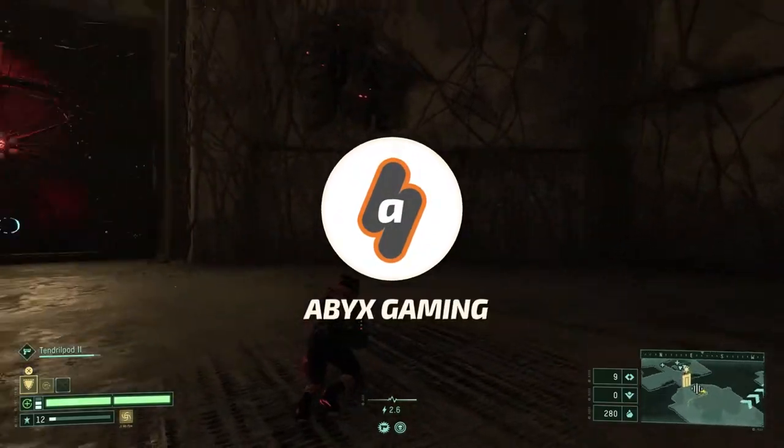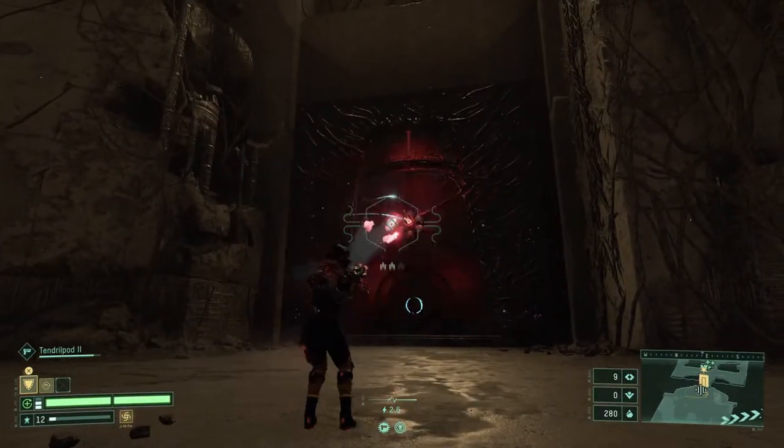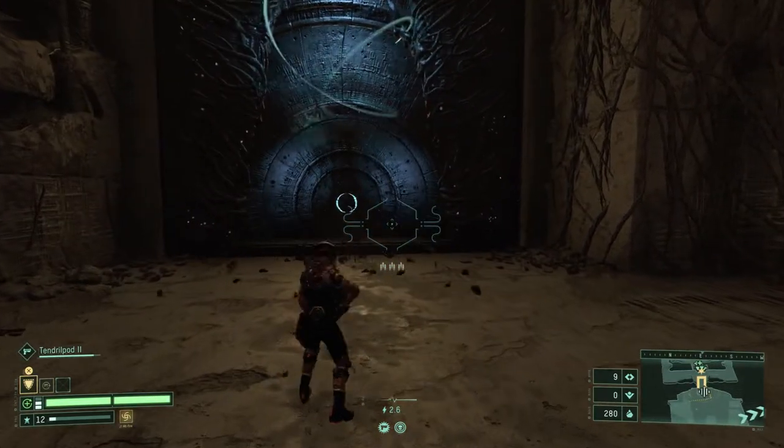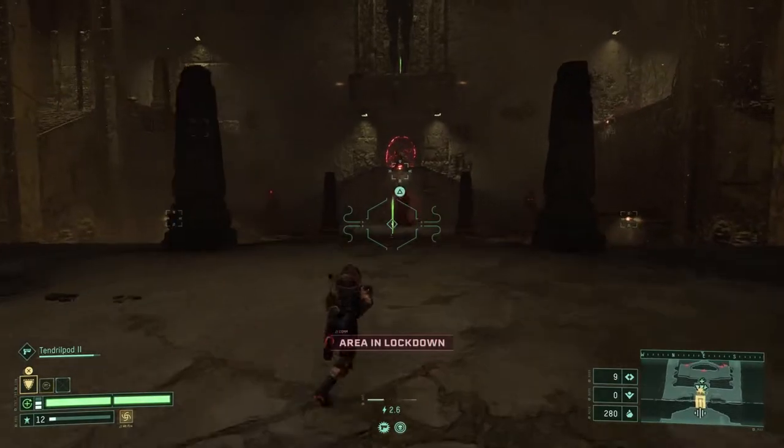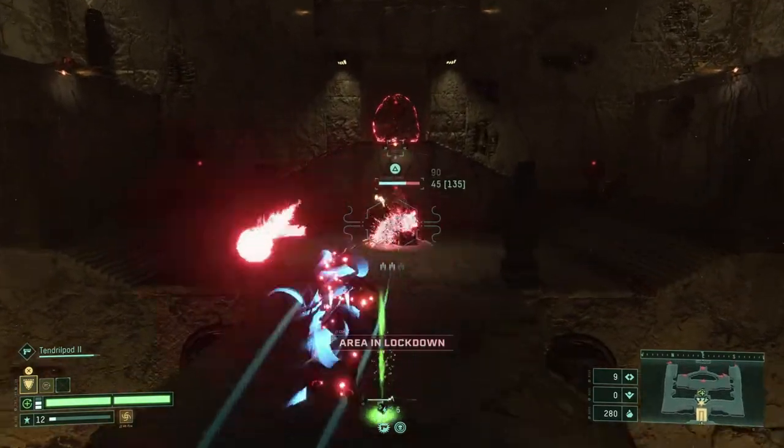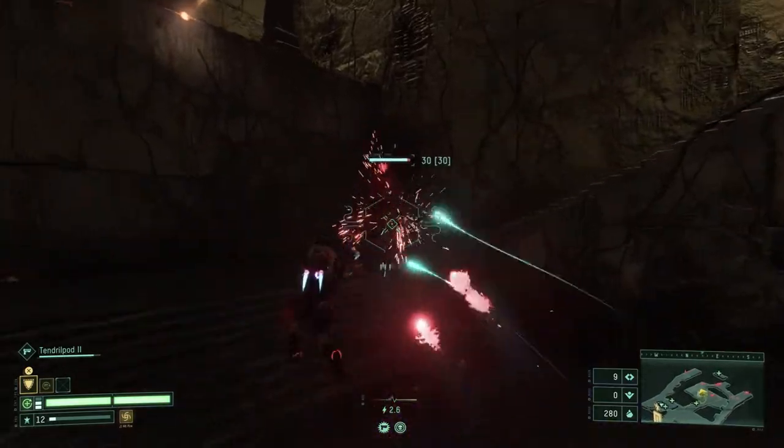Hey everyone, this is Angel from AVEX Gaming for a brand new video for Returnal. Welcome to our first stop in Atropos, the Derelict Citadel. Here I am going to show you all the hostiles and fauna that you will find in the third biome, and how you can counter each and every one of them so you have a better chance to survive.